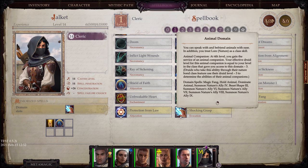Animal Domain: You can speak with and befriend animals with ease, and you treat Lore: Nature as a class skill. Animal Companion — at 4th level, you gain the service of an animal companion, and your effective druid level for this animal companion is equal to your level in the class that gave you access to this domain.